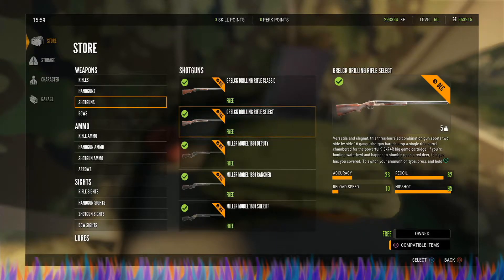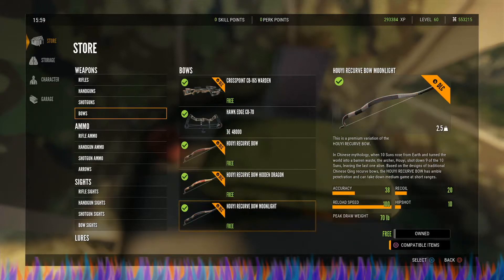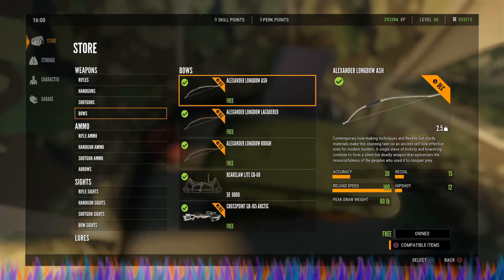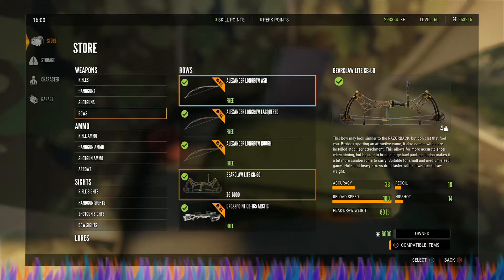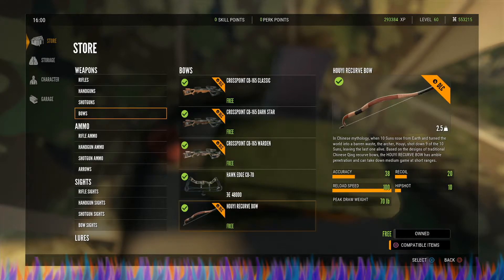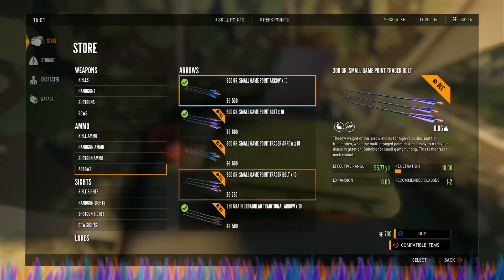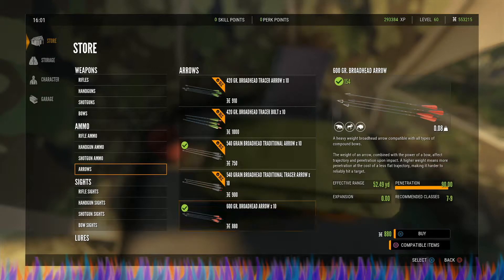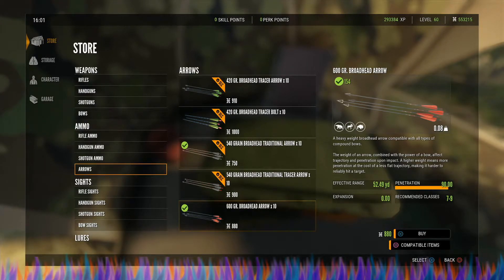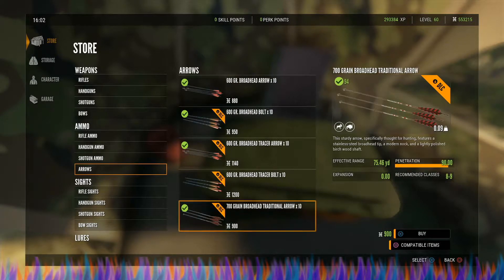As far as bows go, any bow can do it — you just have to grab the proper ammo. You can use your longbow, the bear claw light, or any of the other compound bows, any of the crossbows, any of the recurve bows. You can kill lions with all of these as long as you get the proper ammo. The proper ammo is going to be the 600 grain broadhead arrow for compound bows, the 600 grain broadhead bolt for your crossbow — you could use tracers if you want — and the 700 grain broadhead traditional arrow for your longbow and recurve bow.